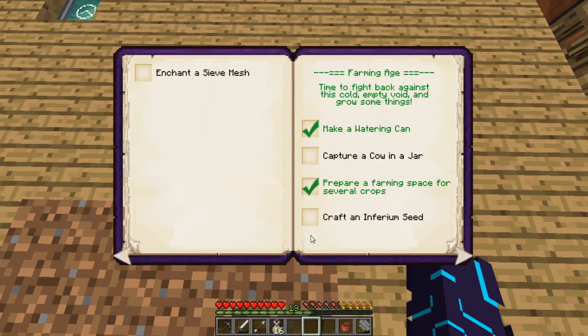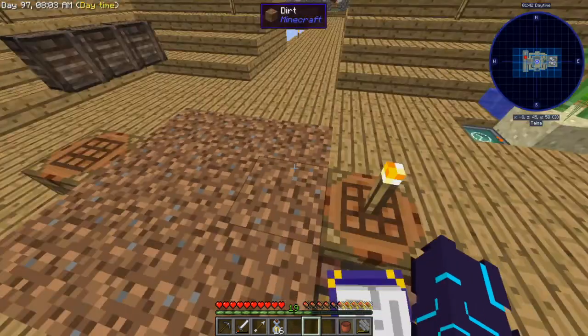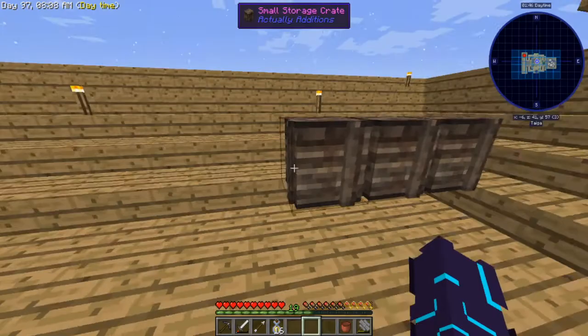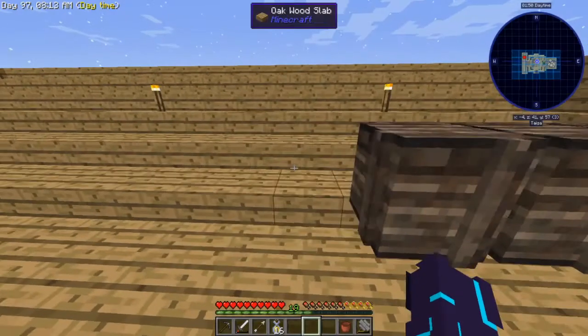In the farming age: craft a calendar jar — haven't done that yet; craft an inferior MCD — haven't done that; make a Madoff — haven't done that. I don't think there is a quest to make a diamond mesh, but we're going to need it anyway so we might as well just make it.